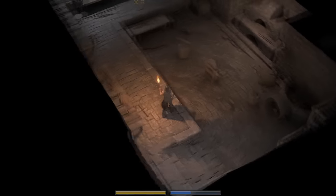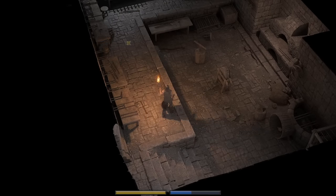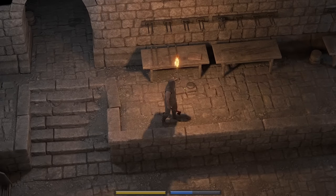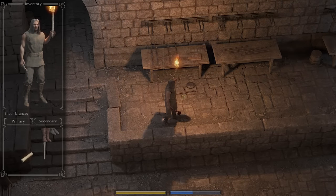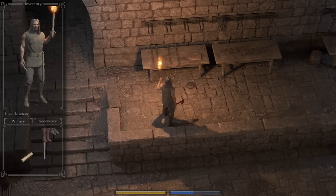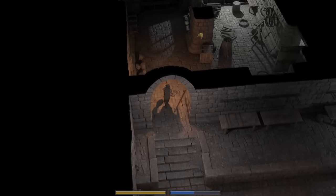With the new update, the devs also revamped a lot of the areas — this entire forge room definitely wasn't here before. And this forge room is going to be my best friend, because it has one of my favorite weapons. It's a big jump up from a hatchet — just a cage bar, quite literally a big, obtuse, heavy metal bar. This bad boy packs so much blunt force trauma, you will be amazed.